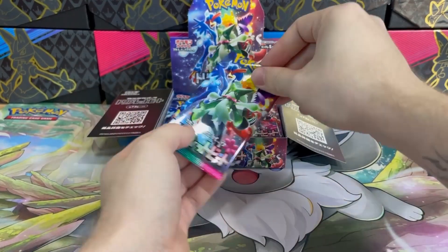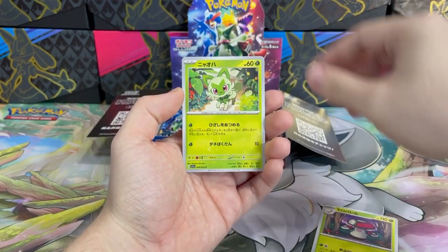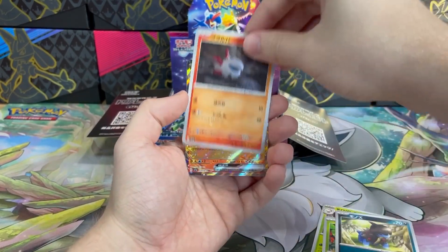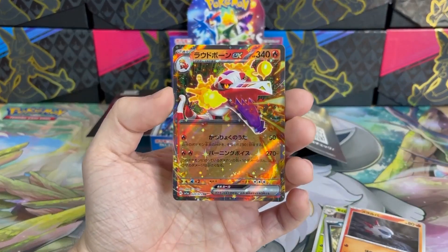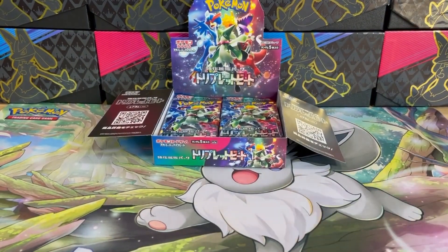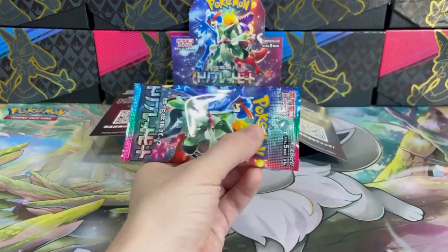So, what do we get from this one? Let's see. Amoonguss, Sprigatito, Deino, Larvesta, and wow — Skeledirge EX! Just look at this card, the holo pattern is stunning. So 3 more EX cards to go. I hope I'll pull all the starters — I really want to have all of them in my collection, they are so great.